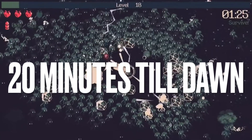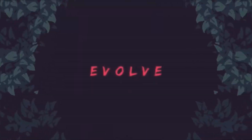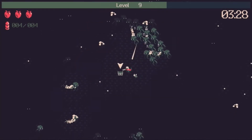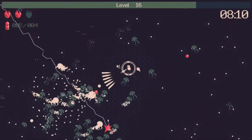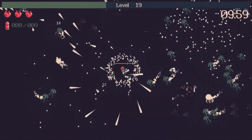Next up, we have 20 Minutes Till Dawn, where you just have to survive 20 minutes — that's the whole goal of the game. There are multiple characters or classes to play as that mix up your play style, and I just love the art style and sound design of this game. It feels so good to watch, look at, and play. Definitely check it out if you're looking for a premium experience in this genre.